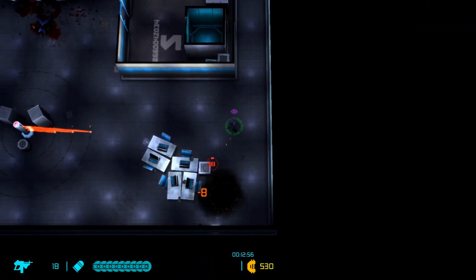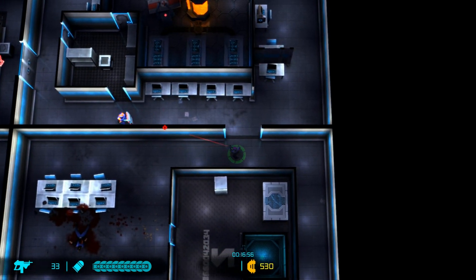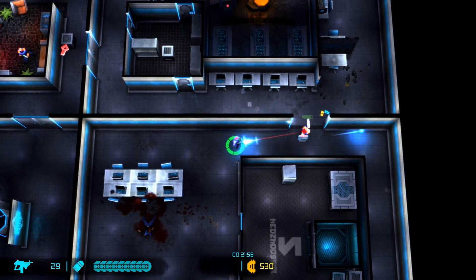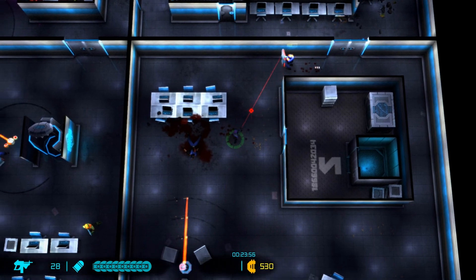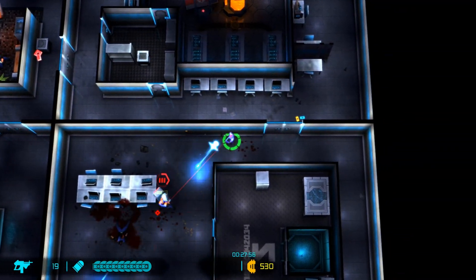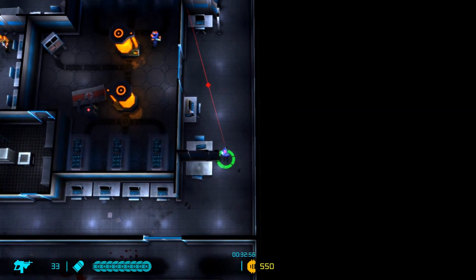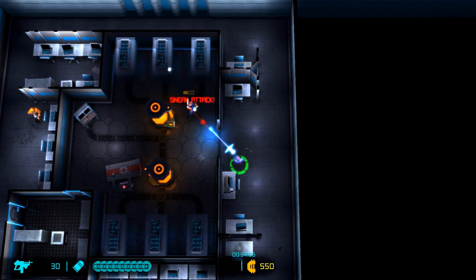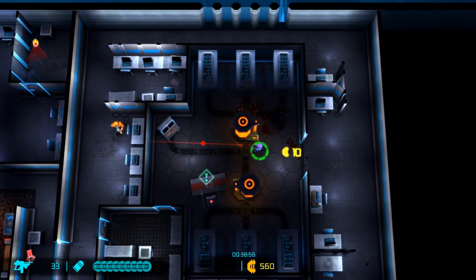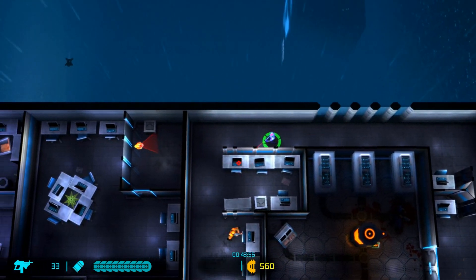Just pop up a little turret - there we go. Here's a shield guy, just need to take him out before he turns around, which we did not do. So if we can hit him from behind his shield we can damage him, or we can melee strike him from here like that. The sneak attacks on the assassin are just fantastic, I really love those. There's a healing station there but we don't need it - we don't have any damage taken yet.